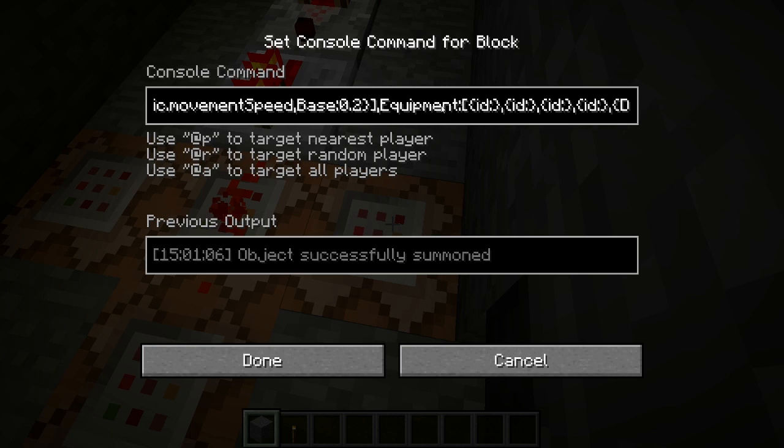And then the equipment — it is blank for the boots, the pants, the chest, and the helmet. You have to keep these though or else it won't work. And then over here is what it's wearing: ID, damage of 3, the ID of the helmet, and the tag which is the skull owner of LuigiMaster49.